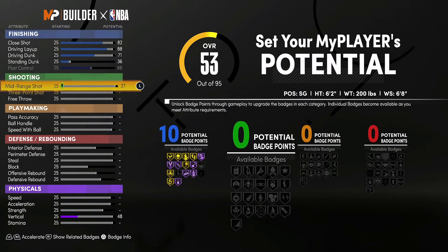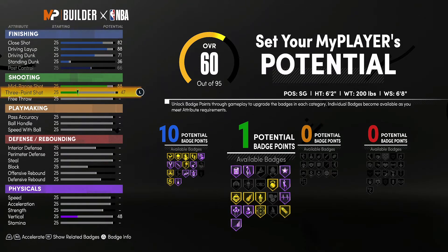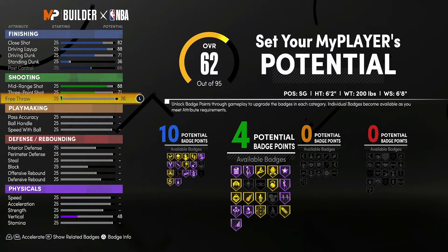For shooting, you're going to bring your mid-range shot up to an 88, your three-point shot up to a 71, and your free throw up to an 84. That's going to give you 11 shooting badges.